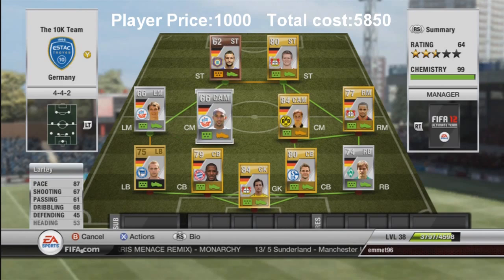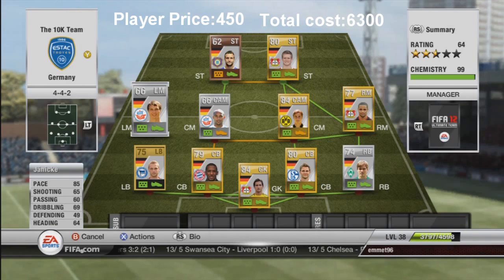In the wide midfield we have Lahm with 87 pace, 67 shooting, 61 passing, and 68 dribbling. Alright stats for a silver player, but he's very fast and a fun player to play with. Like to run through with him, give a few passes, scored a goal or so. Just a very fun player to play with and he cost me a thousand coins.